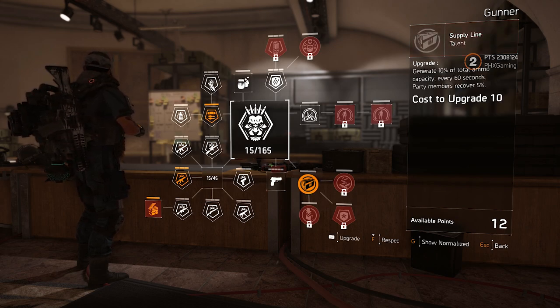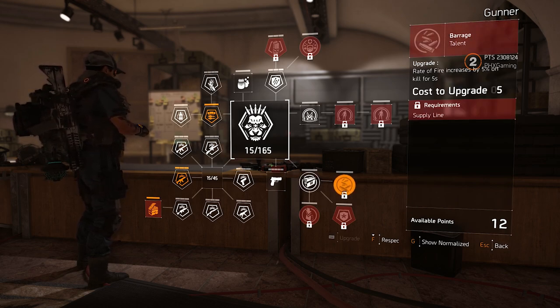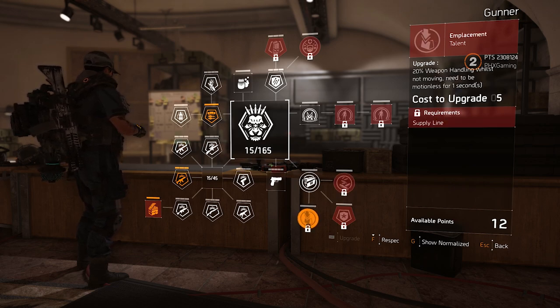Supply line talent — generate 10% of total ammo capacity every 60 seconds, and party members recover 5%. Barrage talent — rate of fire increases by 5% on kill for 5 seconds. Emplacement talent — 20% weapon handling whilst not moving, need to be motionless for 1 second.